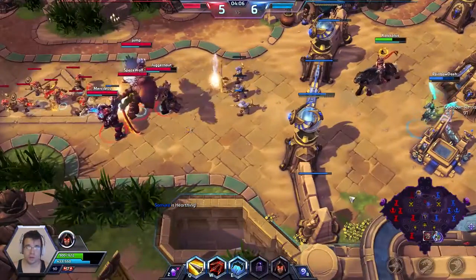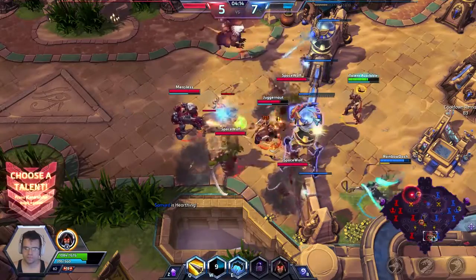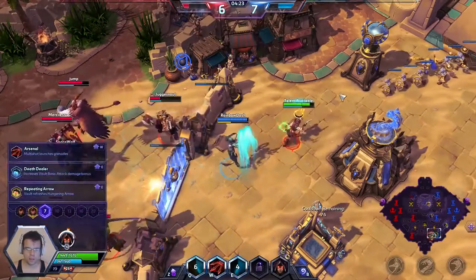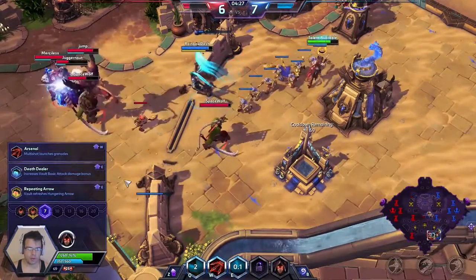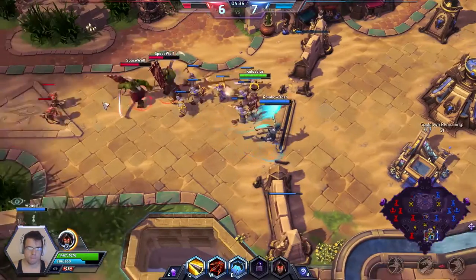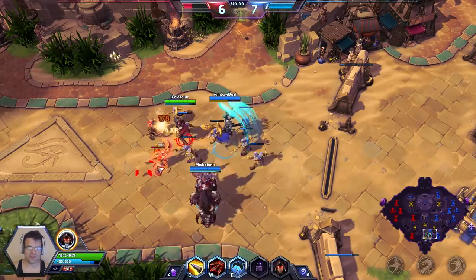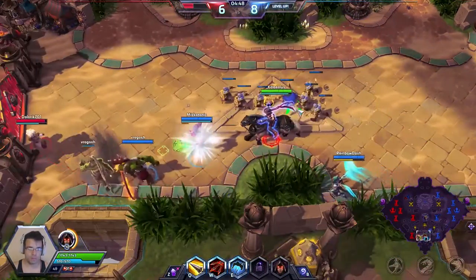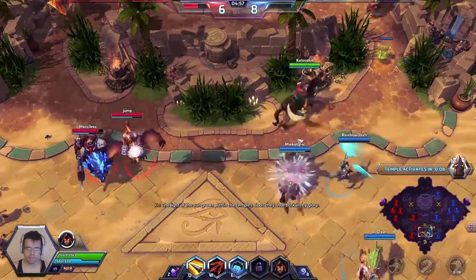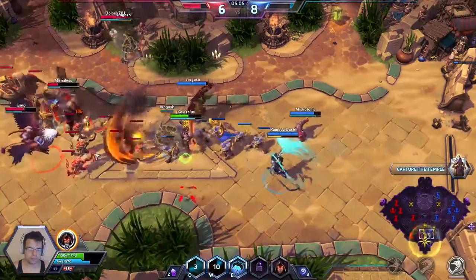Basically, that's what this build is going to be about — staying close to the enemy and trying to auto-attack them to stack up your Hatred. Honestly, it's not going to be too fun. It's going to be much easier with the copies of Samuro. We're going to go for Death Dealer on this level. What it's going to do is increase our bonus on the next basic attack from Vault by — instead of 6% — up to 14%, which is more than double. We are already at 31 stacks of our Creed of the Hunter, which is really good for this build.